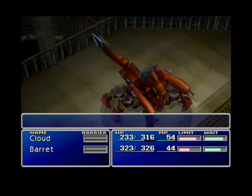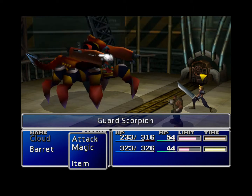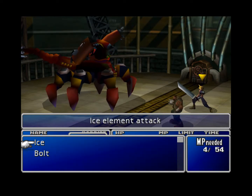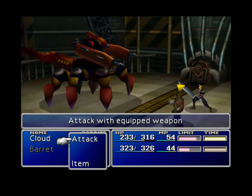Ladies and gentlemen, this is our first boss — the Guard Scorpion. Now, with Cloud, you want to go with magic and use Bolt. He is weak against lightning, being a robot, obviously.